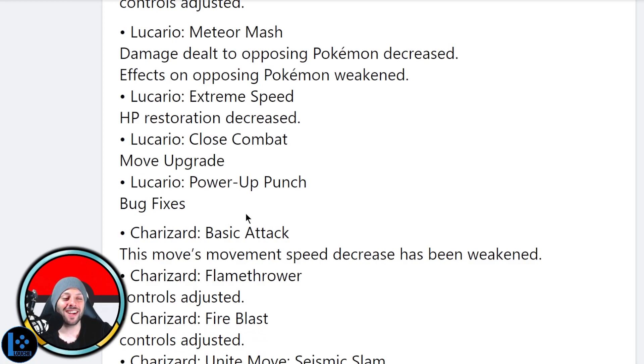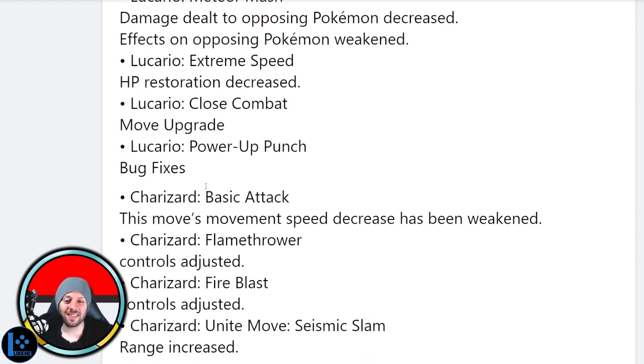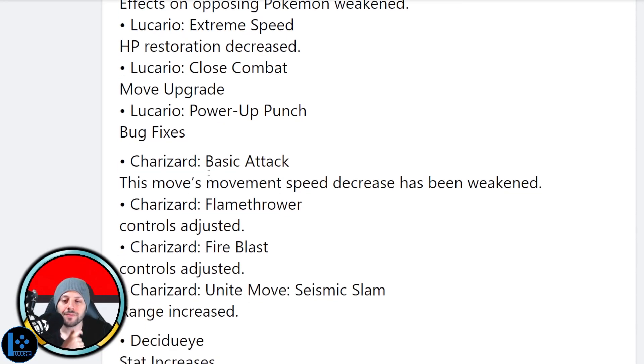They finally bug-fixed Power-Up Punch — took them a little while. That's good to see; we don't want bugs in the game. It makes Lucario's Power-Up Punch a little stronger, but we don't want any bugs in the game.